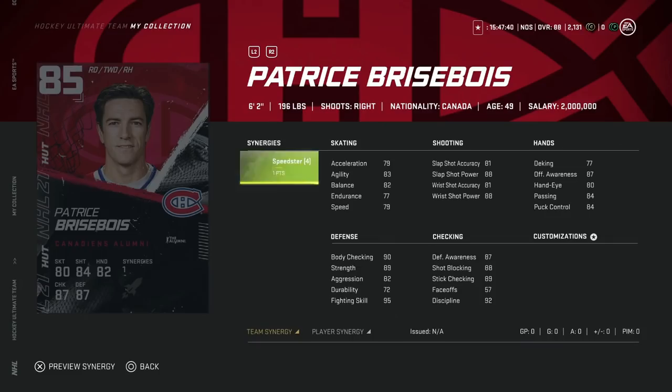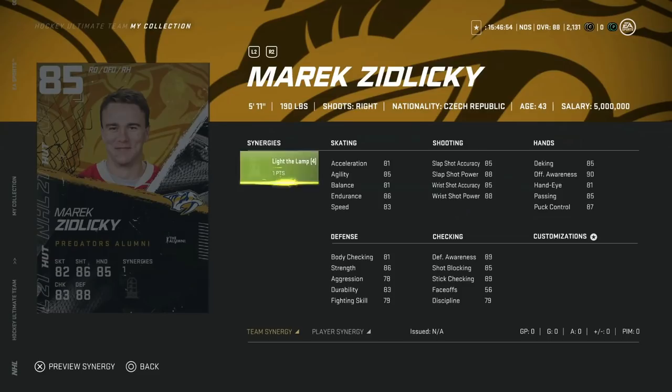From the Montreal Canadiens, the 85 overall Patrice Brisebois — 6'2", 196. With the Speedster synergy it boosts his speed to 83, but acceleration at 79 is a little rough. He is right-handed though, which are a little more rare. If you pair him with someone quicker — Kael McCarr is a perfect example — his shot is okay at 88 power, 81 accuracy, especially early on. Not a bad card if you can activate Speedster. One to keep in mind.